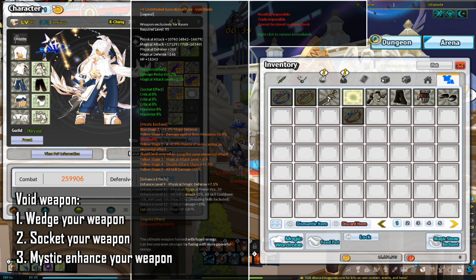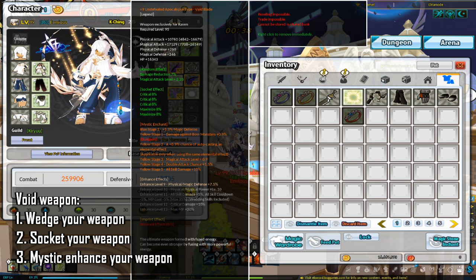The Apocalypse-type void weapon is generally known simply as the void weapon in the community. There are a few things you need to do to get the most out of this weapon. The first is to wedge your weapon, and the second is to socket your weapon. For information on wedging and socketing, please refer to the socketing guide linked in the description.